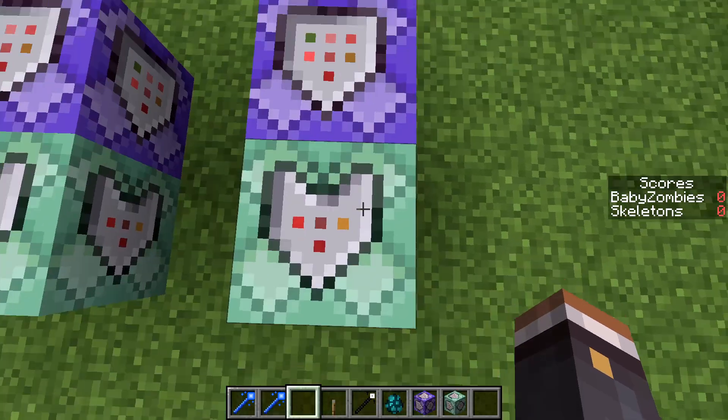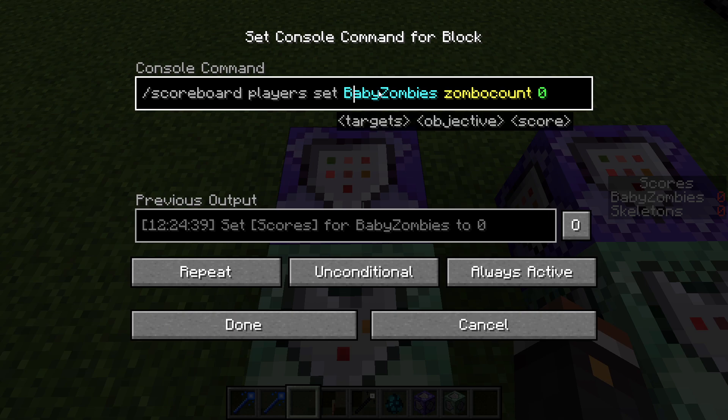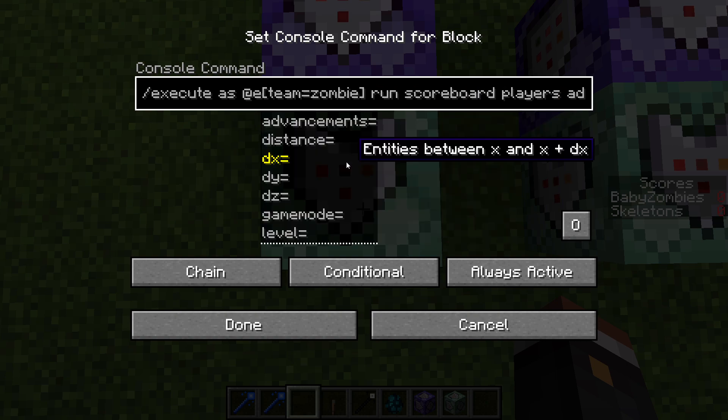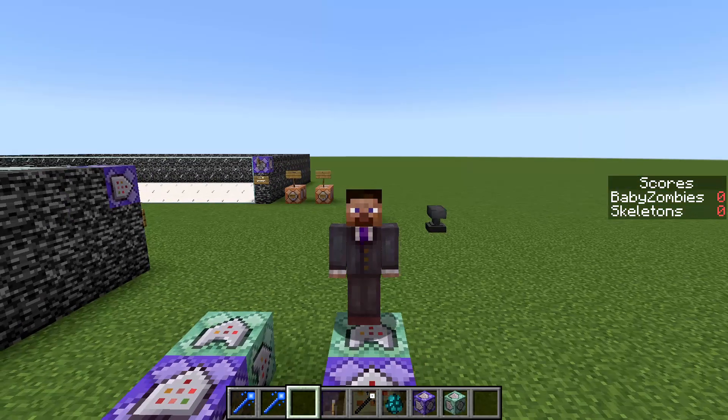And then we have this one which does the skeleton score. Jumping over here, this is exactly the same setup but it's for the baby zombies. Everything else is identical — it's just baby zombies, and as you can see it's on team zombie, because we're counting team zombie now instead of team skeleton.